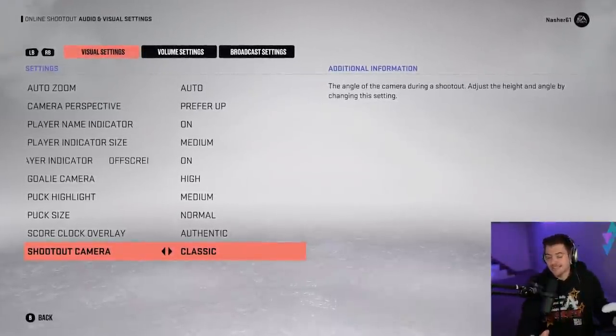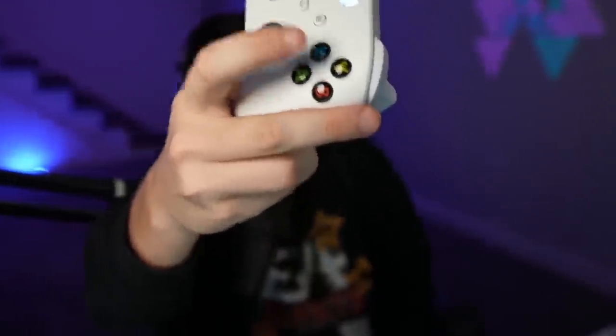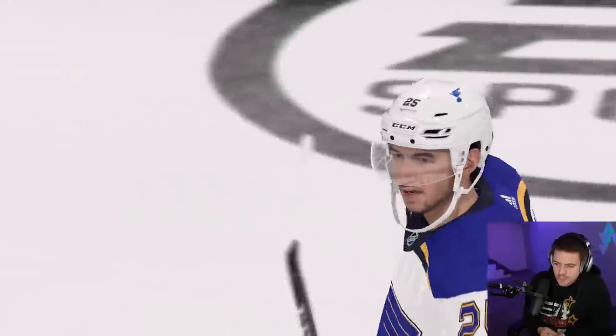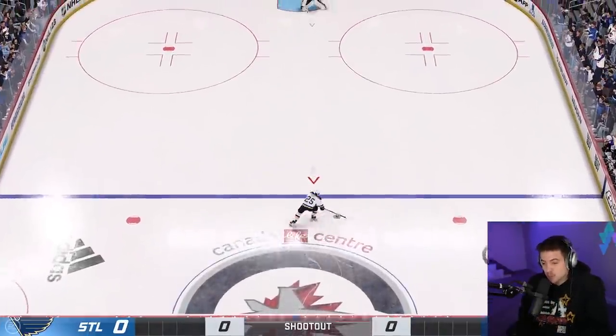To start this shootout, I'm putting it on classic. I'm not going to look at what's to the left or right, but each time I make a save, we're going to jump over to the next angle to the right. Now, this time around, we are going random teams. In the last episode, we hit a Michigan with Trevor Zegers in the Ducks. Shootout number one is the Blues versus the Jets. We do have the reverse retros added into the game. Honestly, I'm just not a fan of the yellow jerseys in general, but the music note does go kind of hard.